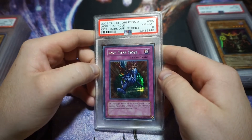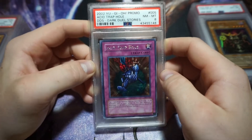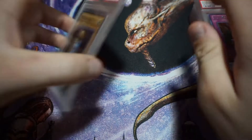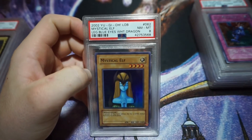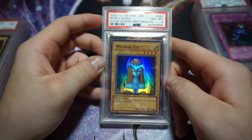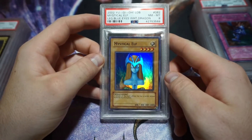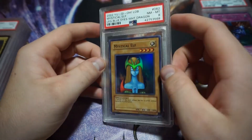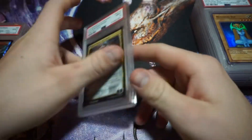We have another DDS card — Acid Trap Hole, PSA 8. It's another great secret rare; the foiling is almost prismatic, not like a normal secret rare. The last PSA 8 is the 2002 Legend of Blue Eyes Mystical Elf. Mystical Elf and Celtic Guardian are probably near the top of my list from Legend of Blue Eyes, even over most of the ultra rares. I still need to get a Celtic Guardian graded — I think I have two in my recent submission.